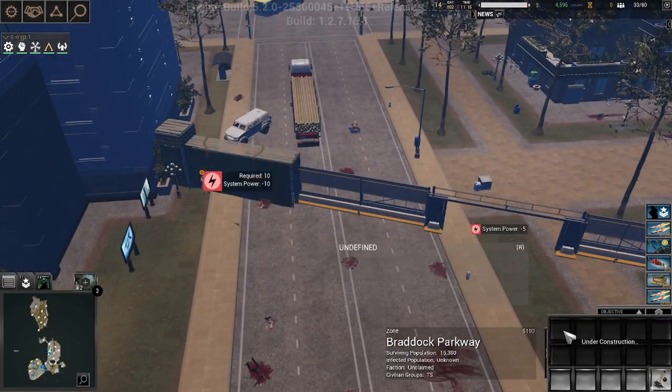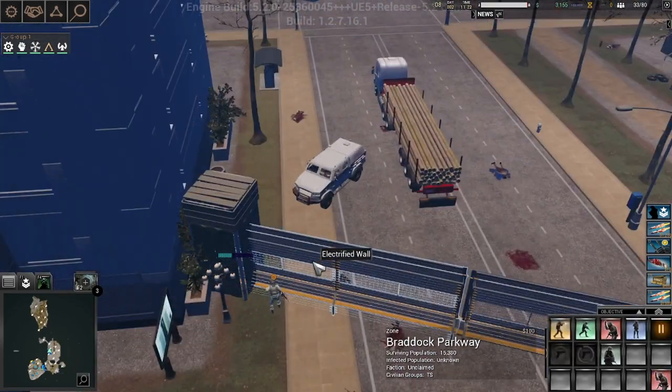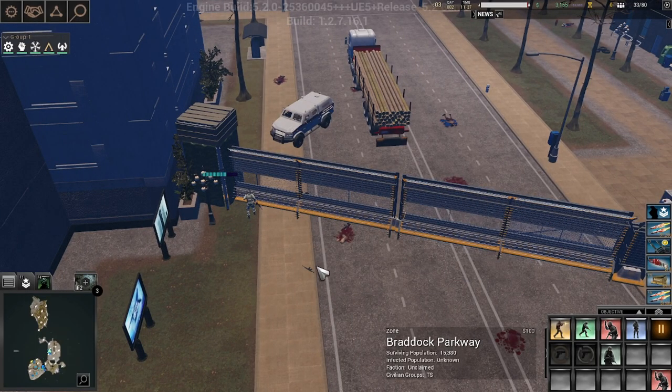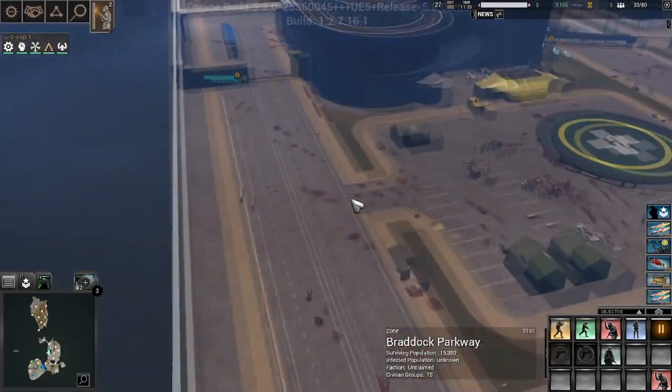I can just do that right now. Then an electric gate. I actually did a goof in one of my runs and made all these electric gates because I was stupid — don't do that. Definitely don't do that, that's not smart.